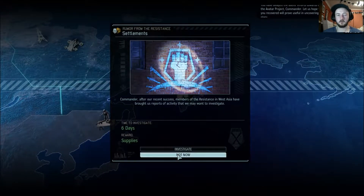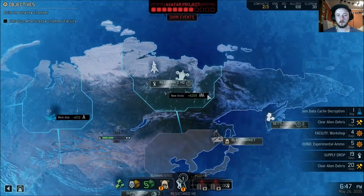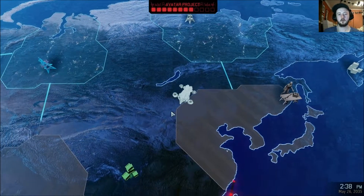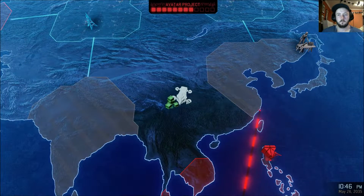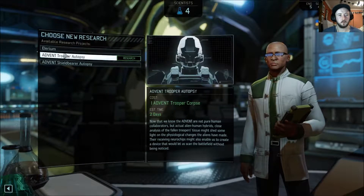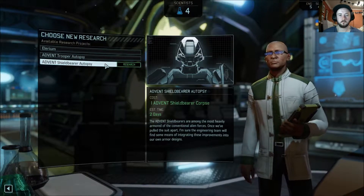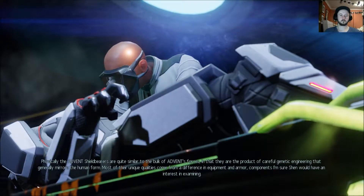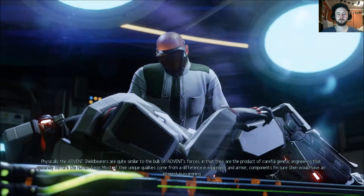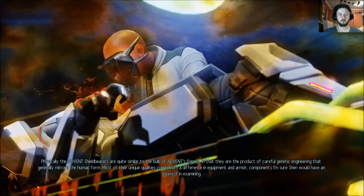We do have our supply drop. The assets we recovered will prove useful. We're going to head back to our supply drop. We've got a lyriam we could potentially do, and also the Advent Trooper Corps and Advent Shield Bearer Corps. We're going to do the Shield Bearer Corps. The Advent Shield Bearers are quite similar to the bulk of Advent's forces — the product of careful genetic engineering that generally mirrors the human form. Their unique qualities come from a difference in equipment and armor — components Shen would have an interest in examining.